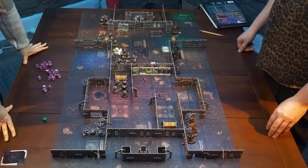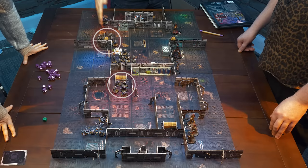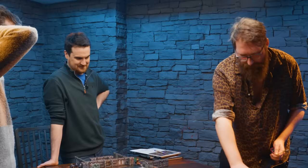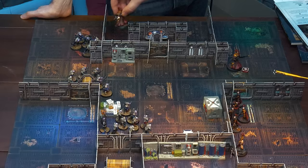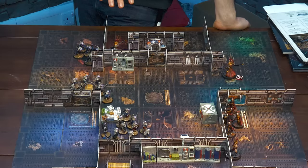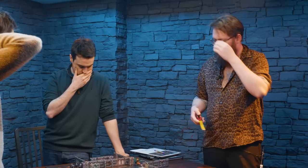That's the end of the Gene-Stealers' go — they've opened up, gummed up one Terminator and got themselves in position onto two of the objectives. I was poised, bracing for the custodians to come out of their hiding places and attack. And boy, did they attack — they came out in force. Normally you have to deploy nine inches away, but because of the closed doors I can actually deploy right next to you — all he had to do was rip that door open and instantly be in combat. I didn't consider this as a tactic.